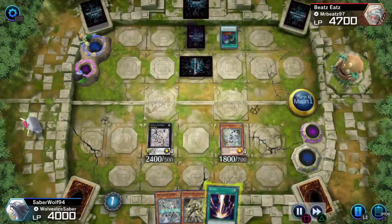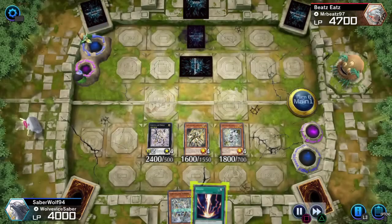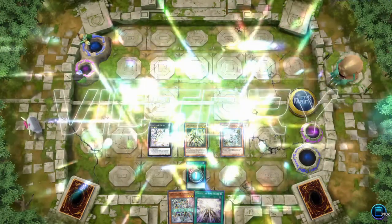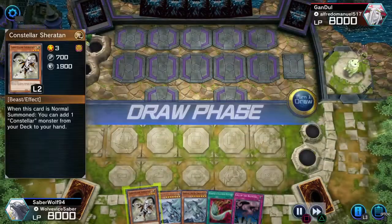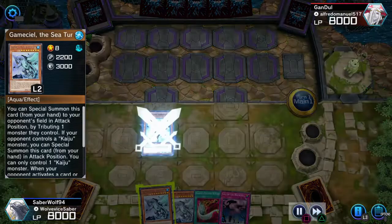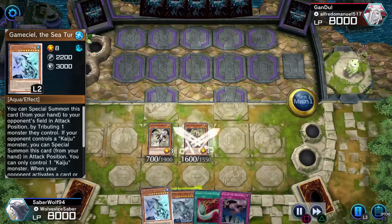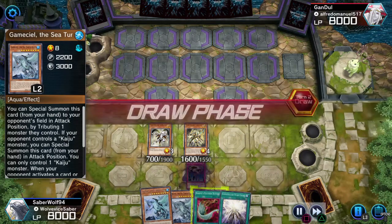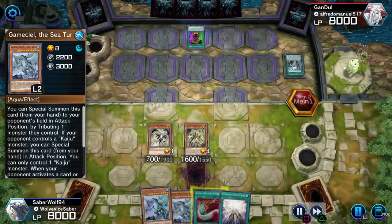If you guys want me to show you the deck profile, I will — same for Relinquished. We're going to summon whatever this dude's name is. He special summoned himself and lets you get the Star Chart, so you can get a bit of plus with Constellars. Going to summon Sheraton, going to summon Kodashius whatever the name is, and set the back row. Get as much card advantage as I can since we can't do much else this turn.